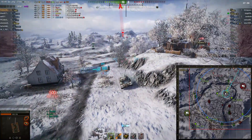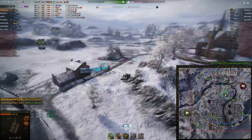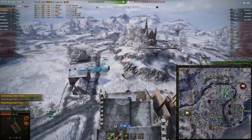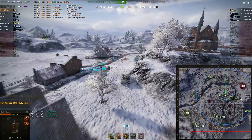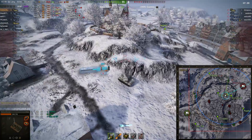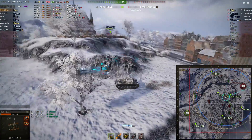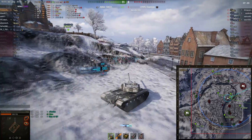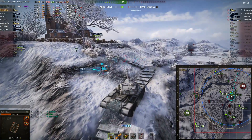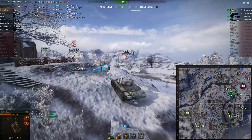Now the Dutch Ranger gets spotted and takes a shot from the Rheinmetall. He has the long gun, so he will probably reload pretty fast and shoot again if he stays spotted. The Dutch Ranger pings at A8 because the Rheinmetall is probably sniping over there, and even says in chat there's a Rheinmetall. The Dutch Ranger doesn't want to take many hits — there's one other T-54E1 left and three tank destroyers, two of which have very deadly guns.